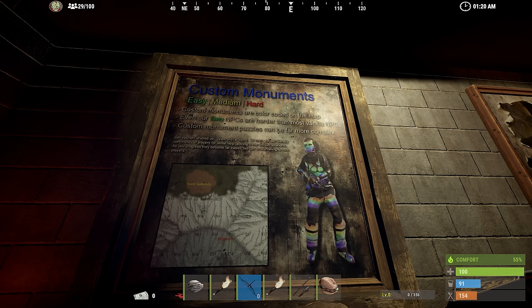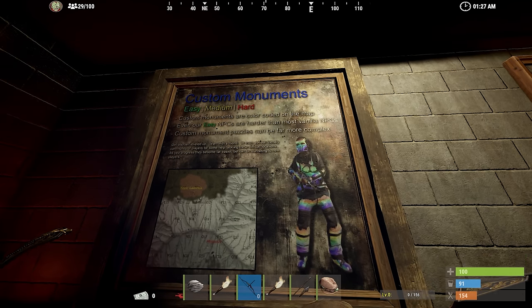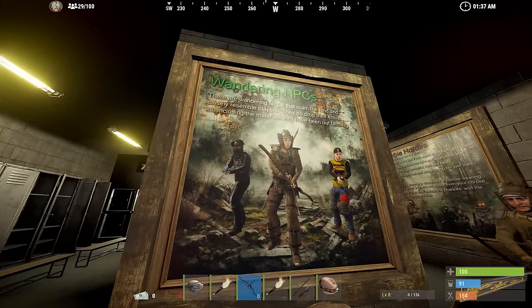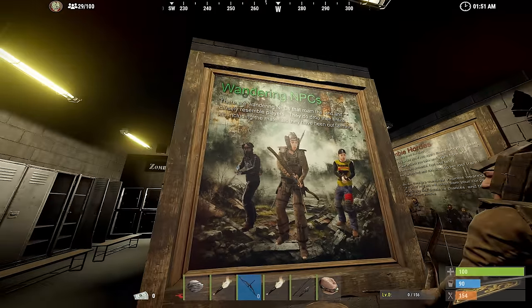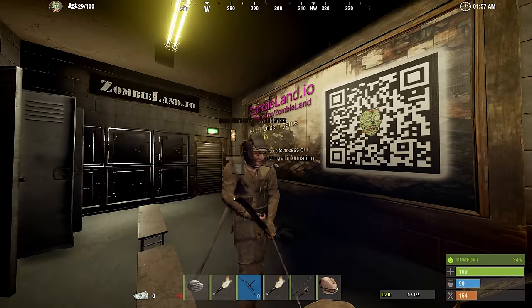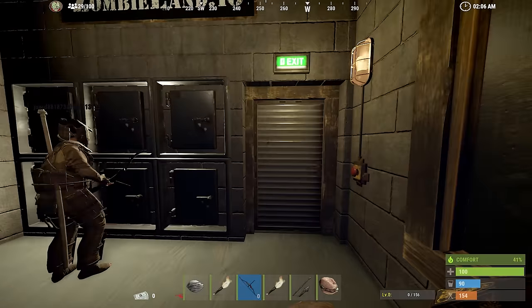Custom monuments are color-coded on the map. Even our easy NPCs are harder than most vanilla NPCs. Custom monument puzzles can be far more complex. There are wandering NPCs that roam the land and closely resemble players - they do drop their entire kit, including the materials they have been farming. The amount of work that people put into these PVE servers is insane. They've got like 20 players - it blows my mind. Labor of love.